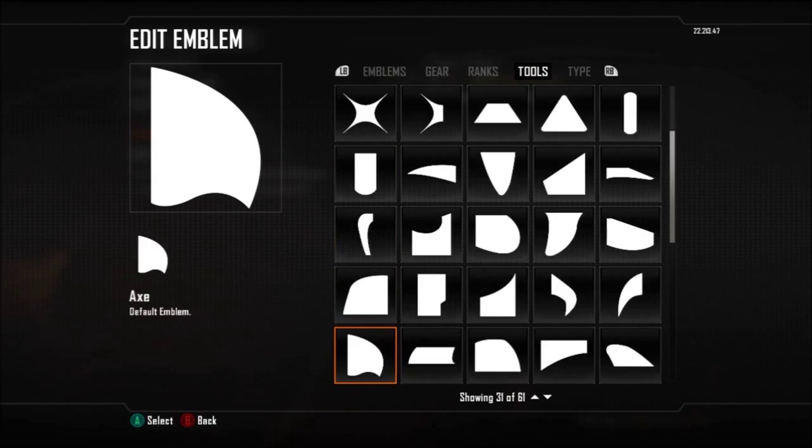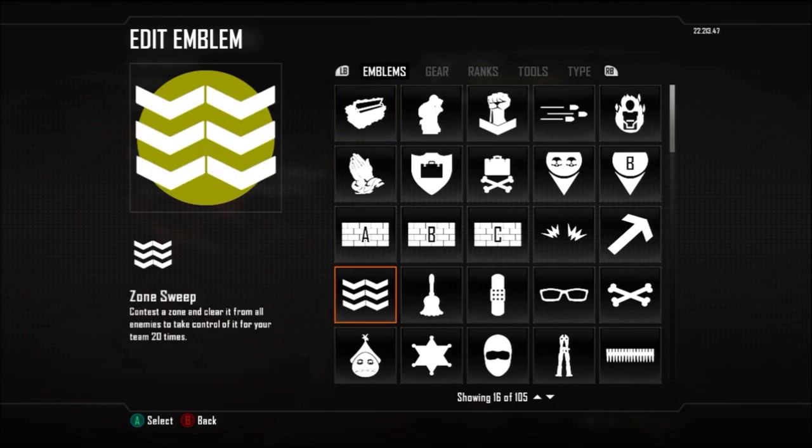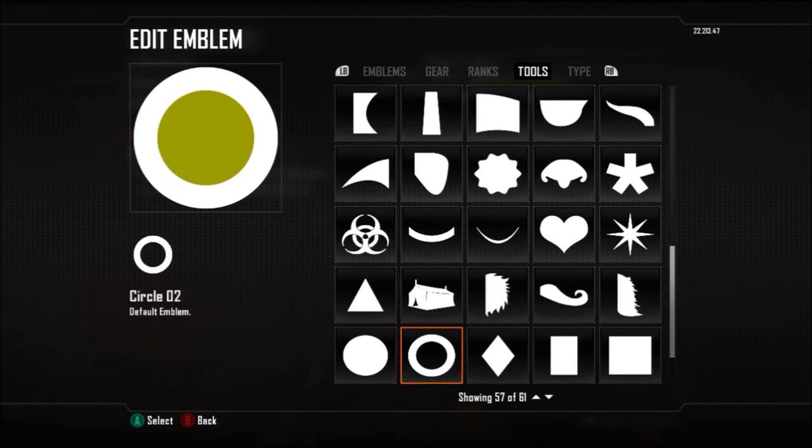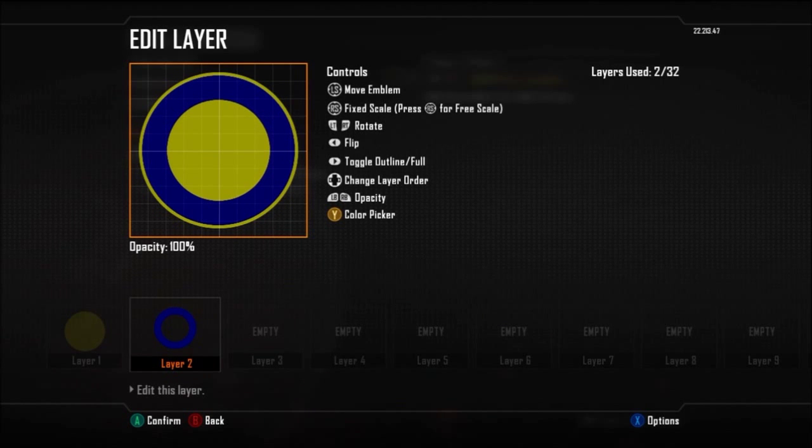Hey everyone, this is AVJVGaming, bringing you episode 4 of this emblem tutorial for Black Ops 2 related to Football Club and their badges. Up on screen we're going to have Chelsea, because a subscriber requested to see Chelsea and how I would have a go at creating it. I'm not sure if anyone else on YouTube has created the Chelsea logo and badge, so this is sort of my try here.